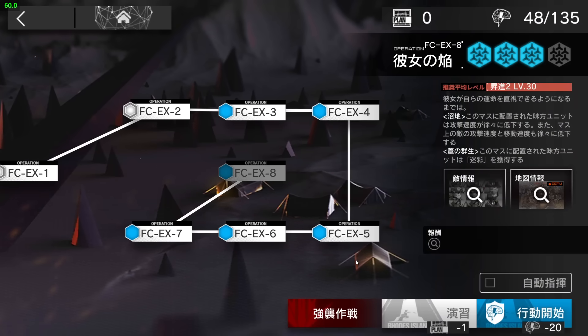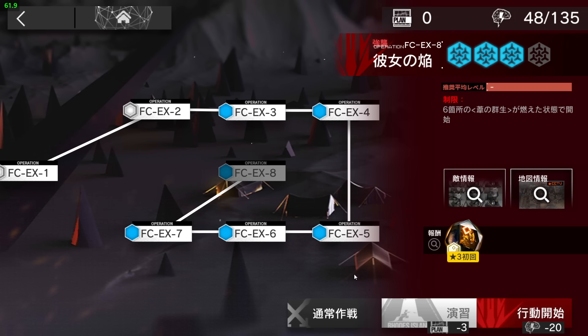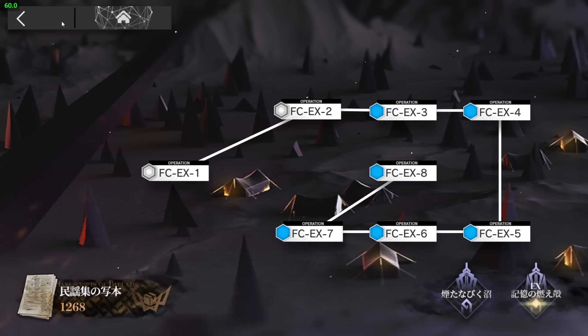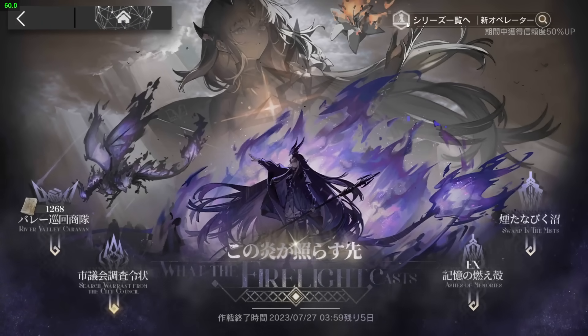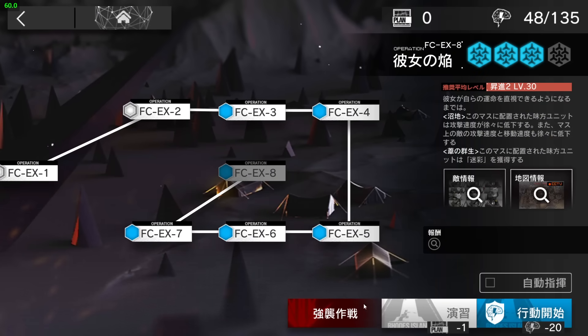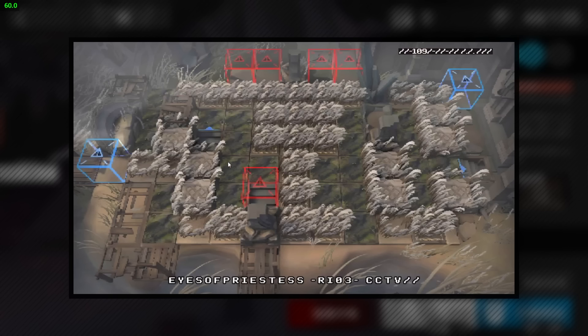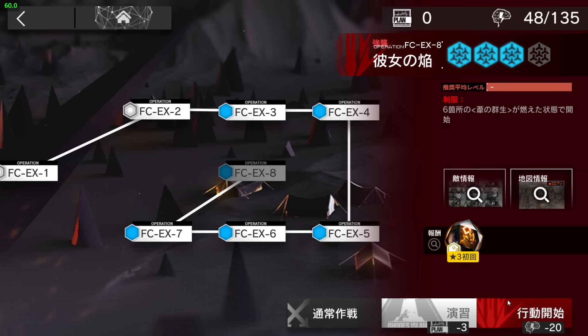Let's clear FC-EX-8 with a high-end AFK strategy. I'll do it directly on challenge mode, but you can use the same strategy for the normal one. Remember there is a 'middle' medal available — the condition for it is that when you finish stage FC-EX-8 normal mode, at least six bushes are not burning when the stage ends.